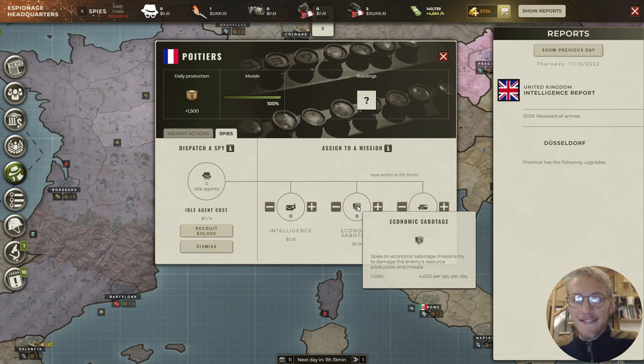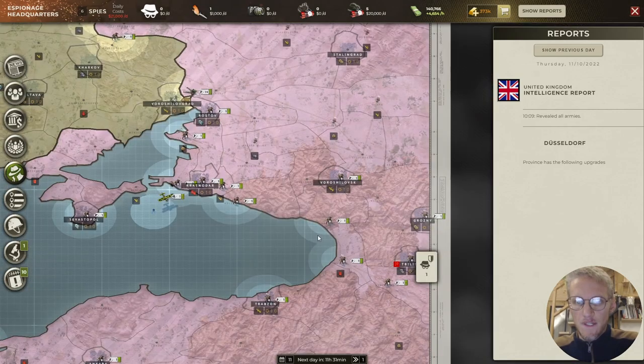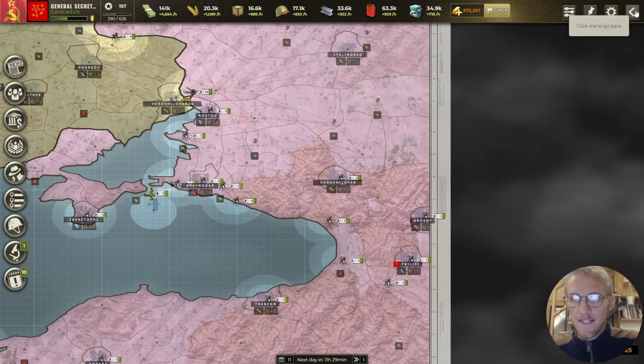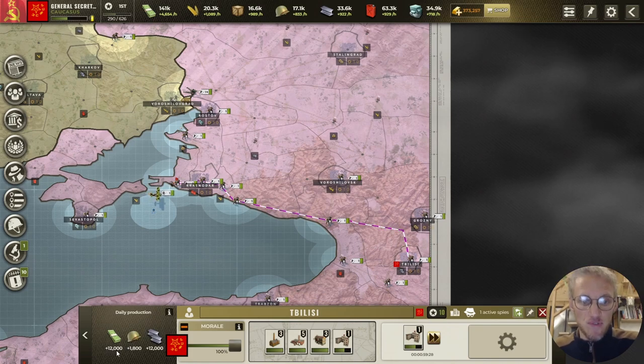The next mission is economic sabotage. You can lower enemy morale, but more interestingly you can steal their resources. If you have industry level 5, you produce 12,000 steel a day. Economic sabotage can steal half the daily production — so an enemy spy in Tbilisi could steal 6,000 steel. If your enemy is making tanks, put spies on economic sabotage in their steel provinces to slow their tank production. Be careful — they can also steal half your money, so six thousand dollars a day.